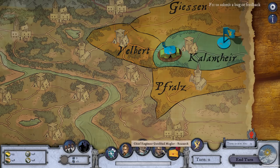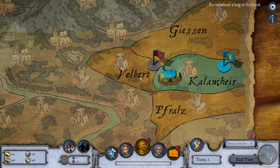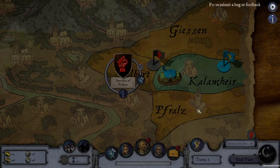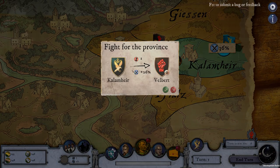We also have a lot of research, which we'll look at in a minute. We'll go scout Velbert out and see what we can find. We've scouted it — 100% chance of success, we found everything. It's pretty weak with lots of loot. Production is what we'll get once we take it. It has grasslands, a forest, and some ore deposits nearby, which is great. Let's send the army in.